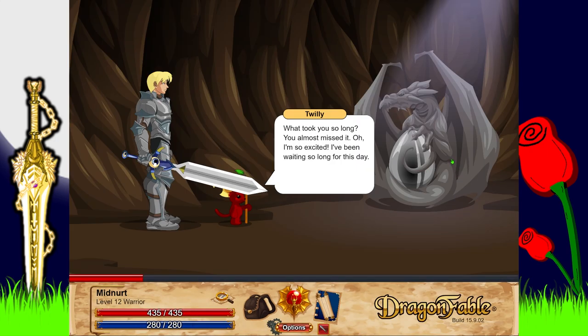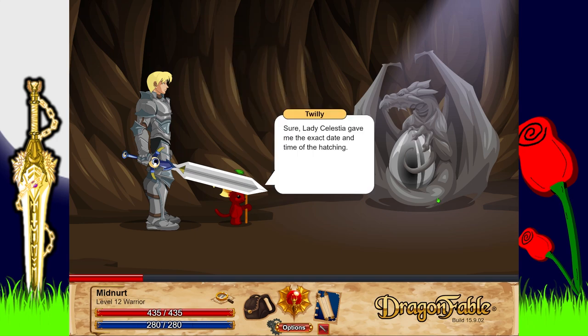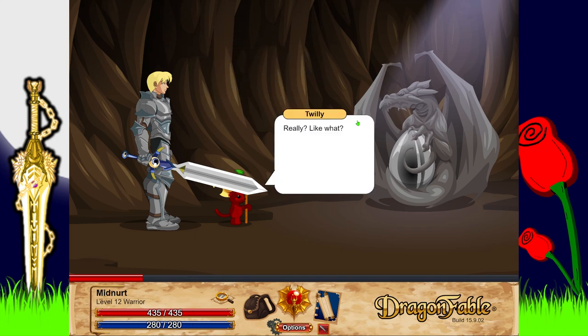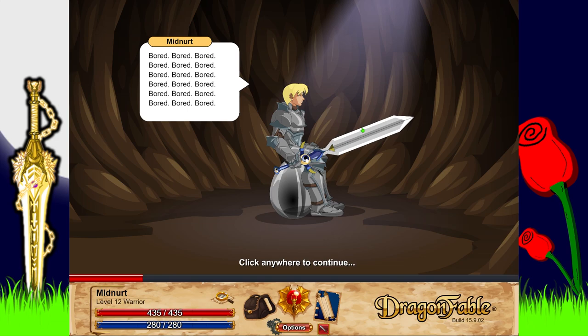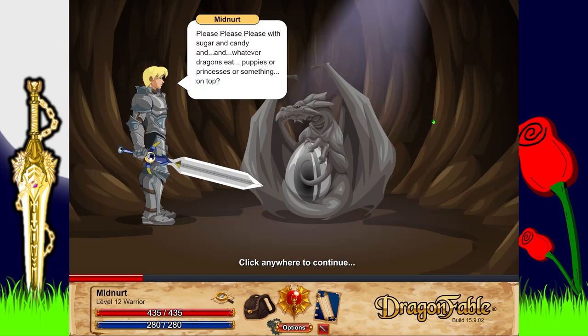'What took you so long? You almost missed it! Oh I'm so excited, I've been waiting for so long for this day. I don't get to see a dragon hatch every day, especially one that is so special.' 'Twilly, you knew it was going to hatch today?' 'Sure, Lady Celestia gave me the exact date and time of the hatching.' 'What?! Why doesn't anyone ever tell me anything?' 'I tried everything to get it to hatch — really? Like what?' 'Well, I tried sitting on it of course.'